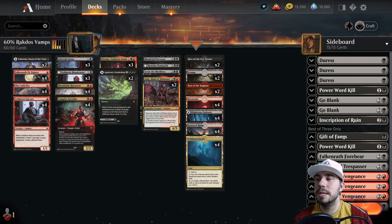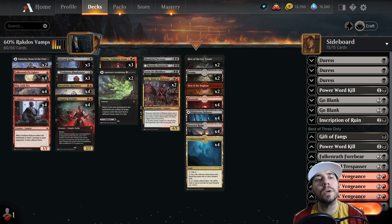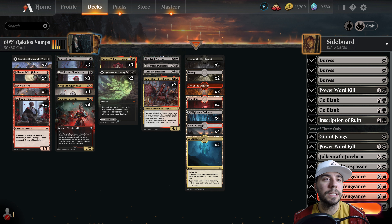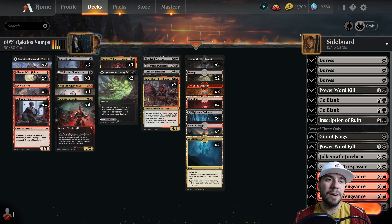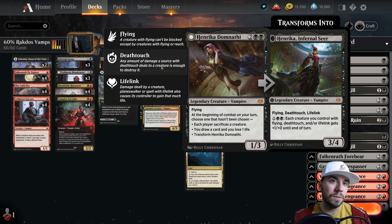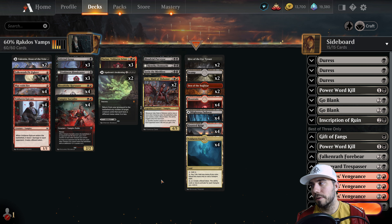Where does this sit in the meta? In Best of 1, I'd say this is probably in the middle of the pack — around a tier two-ish list. In Best of 3, could be something similar, obviously a lot more competitive as well. Rakdos Vampires is a very popular list — glad to see it here, still a part of what's going on in Crimson Vow. Some of the pickups like Sorin, Henrika, and Blood Purveyor at the top end — lots of great stuff in this list. Very fun.